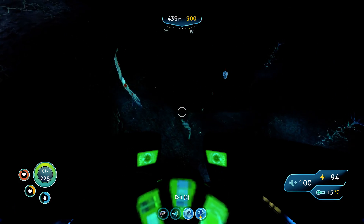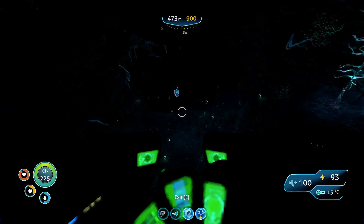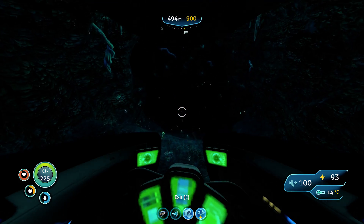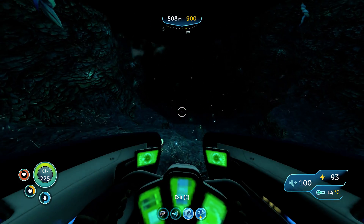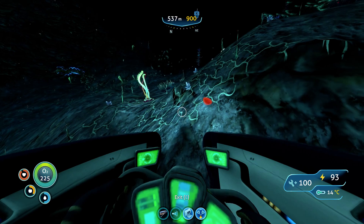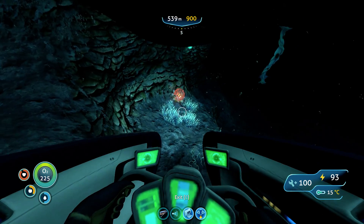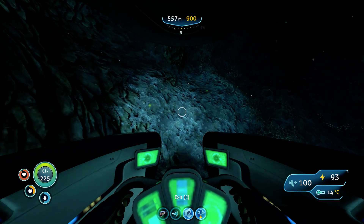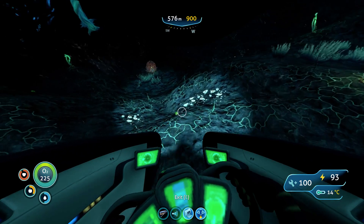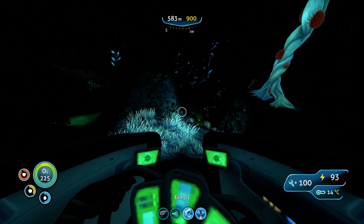Once you see this huge gap into this area - yeah, once you see this huge thing - this is where you find the Gel Sacks. There are gonna be some enemies in here, but you probably won't have to actually get close to them. I recommend you stick on the left side because most of them will be on the right side. As you can see there's ruby, there's blood oil pretty much. So most of them stay on the right side, so just stay on the left side. You just want to search around. It should be close to that green gas - you just want to stay to the left side at all times.